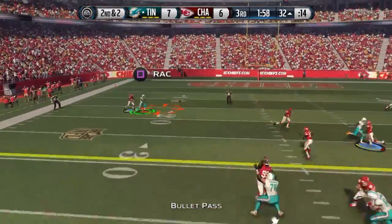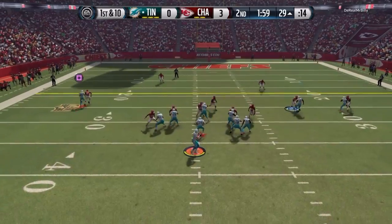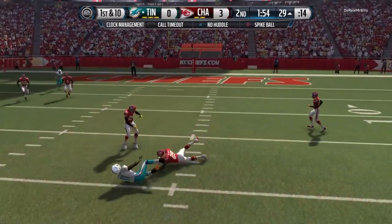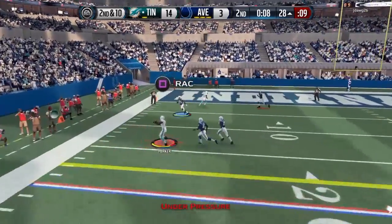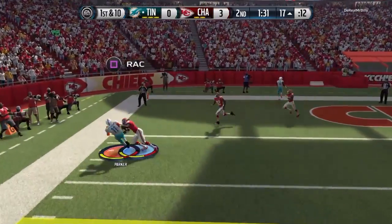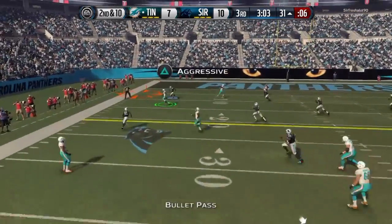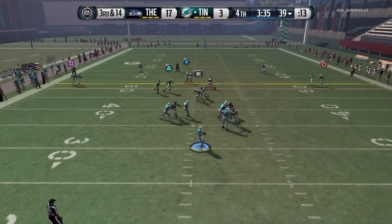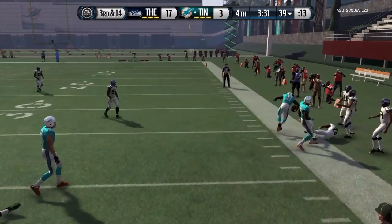He only has 87 jump — that's not amazing — but he will definitely pull off one-handed spectacular catches against Richard Sherman. I'm not sure if my opponent had the base Sherman or the Team of the Week Sherman, but both cards are way above his 83 overall. The fact that he could do that to a Richard Sherman really raised an eyebrow. I'm assuming it was the Team of the Week Sherman since not many guys I play now use base cards.